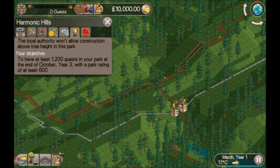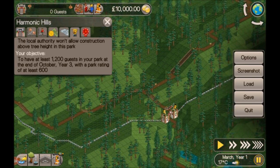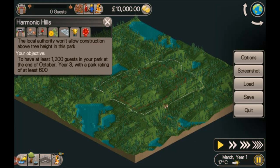Hi guys, welcome back. I am Stew and this is Harmonic Hills for Roller Coaster Tycoon Classic. The local authority won't allow construction above tree height in this park. Your objective is to have at least 1200 guests in your park at the end of October, year three, with a park rating of at least 600. So no big rides then.